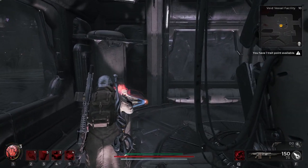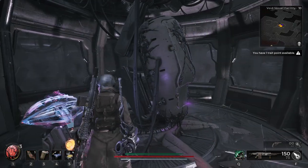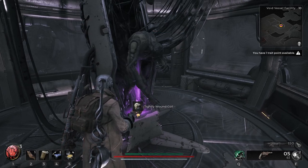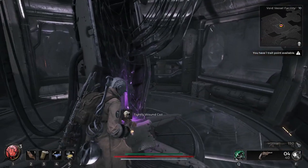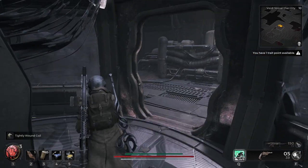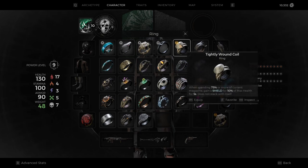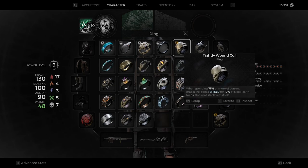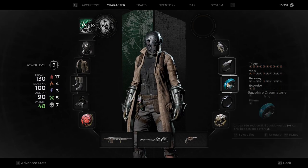Over here we got something else. I hope it's nothing troll, like just 10 scrap. Tightly Wound Coil — let's see what it is. Spending 75% or more of the current magazine, gain a shield for 10% of max health for 5 seconds. That is actually insanely good — well, not insanely insanely good, but just good as a generic item. Let me see if I have something I can give it up for.